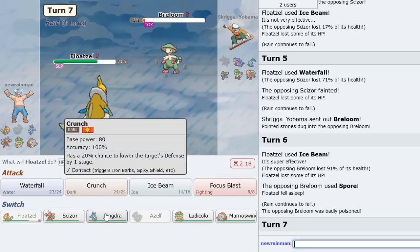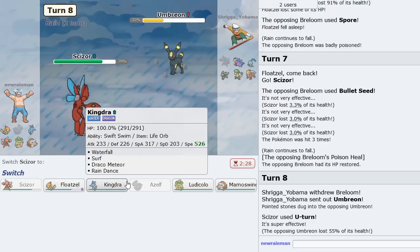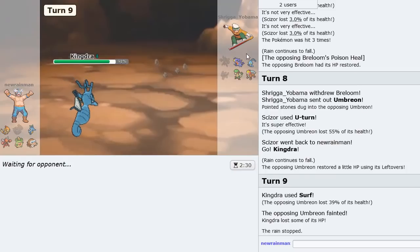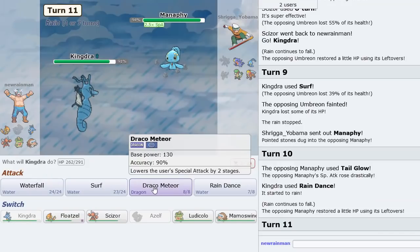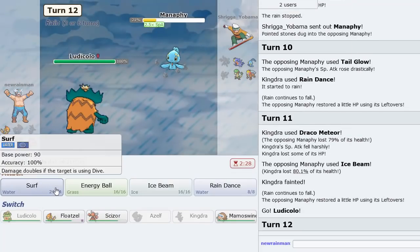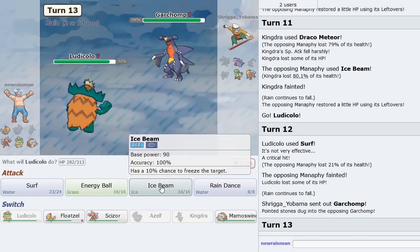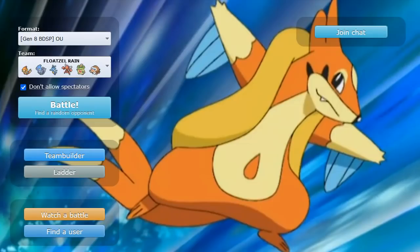Definitely go Scizor here as he tries to Blaze Kick — U-Turn is the play. Umbreon comes in and takes that much damage — fantastic. I go Kingdra and Surf. Umbreon is gone. I want to drop a Draco but I'll Rain Dance first, then drop the Draco to get it in range of Energy Ball. Then we go Ludicolo and just Surf — that should knock it out. Garchomp's in — Ice Beam, and that's GG. Putting in the finest of work with three Swift Swimmers on the team.